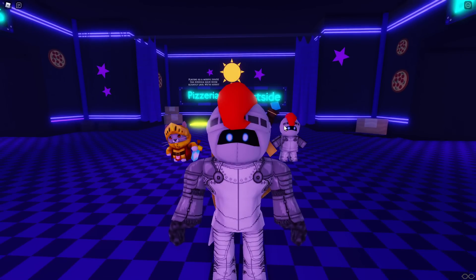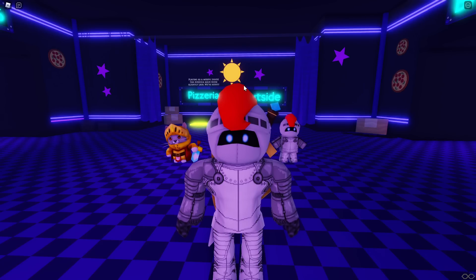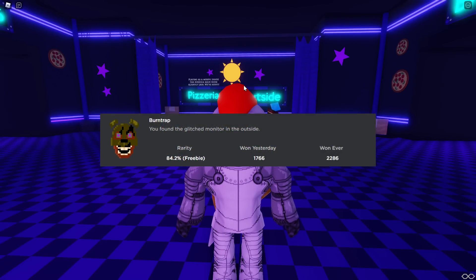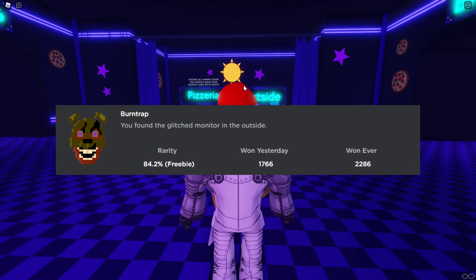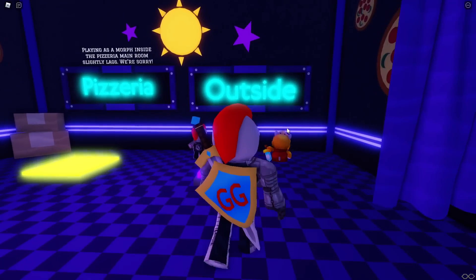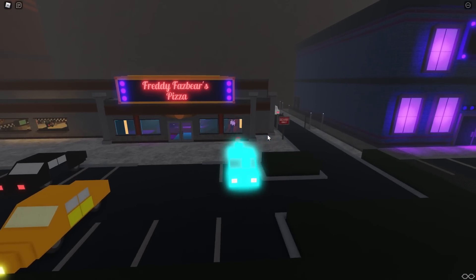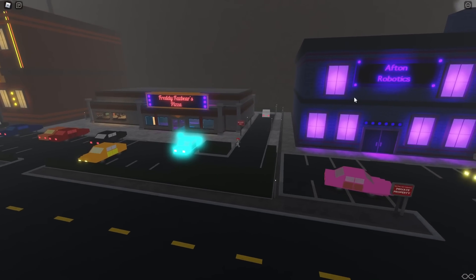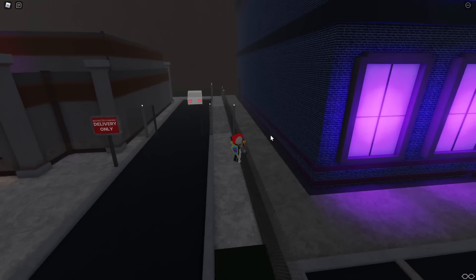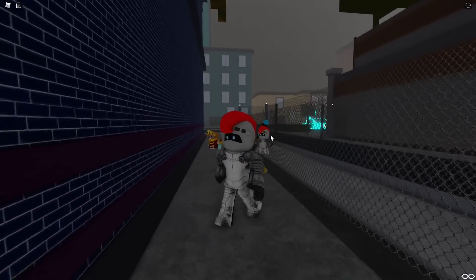To get the Bird Trap badge - it's called Bird Trap and the description says 'you found the glitched monitor in the outside' - so it gives you a pretty big hint already. Obviously we want to start outside, and then the next part isn't too hard: go to the right over to Afton Robotics and we're gonna go to the back of it.